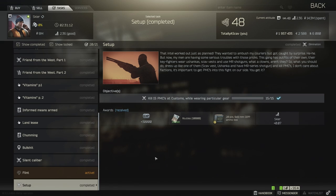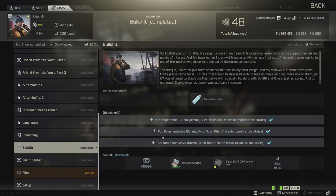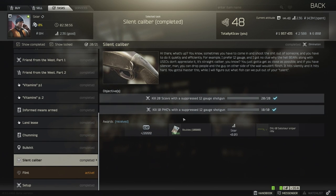Hey everybody, welcome back to the channel for some more Escape from Tarkov. Today we're going to be taking a look at the task setup. In order to accept this mission you need to have completed Bullshit, which requires you to leave a sniper rifle at the three-story dorms, a roller, and a fake flash drive provided by Skier, and also the new mission called Silent Caliber, where you need to kill PMCs and scavengers with a suppressed shotgun.